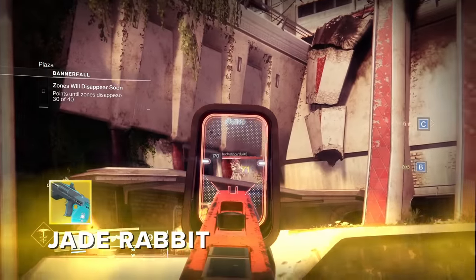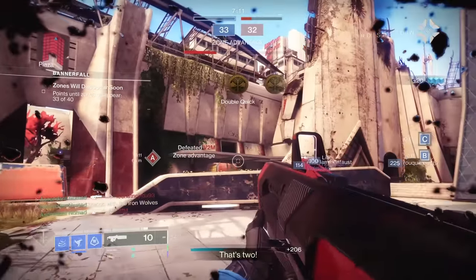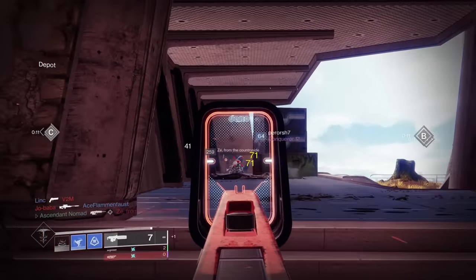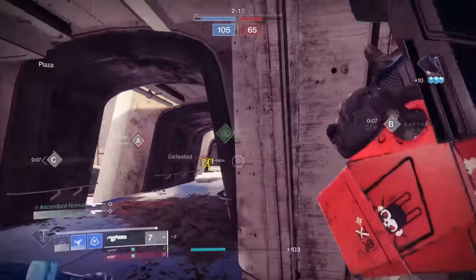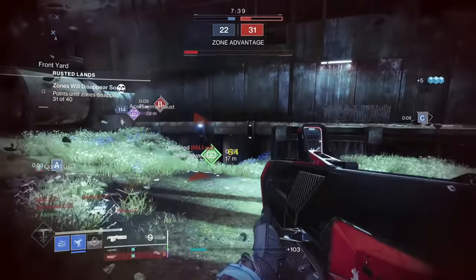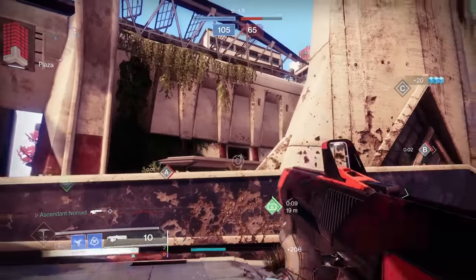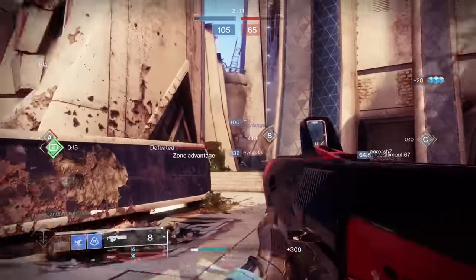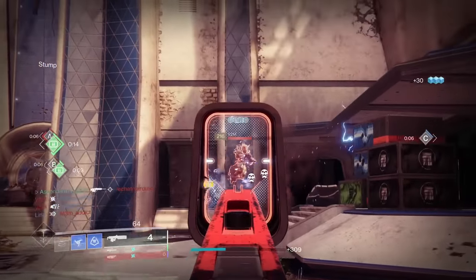Jade Rabbit had a bit of fun in Season of Plunder — it was suddenly and unexpectedly meta after scouts got buffed a little bit too much, but just like all the other scouts, it's been pulled back and its aim assist has been toned down to acceptable levels, to the point where it just feels like a normal scout rifle. It feels great in the hands, but Fate of All Fools is the Wish.com Headseeker, making this feel like one of the guns of all time.